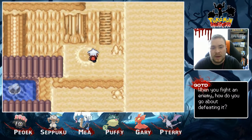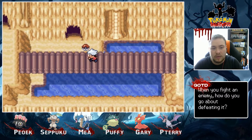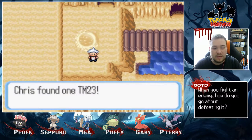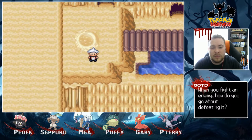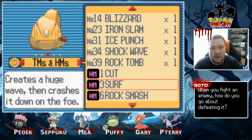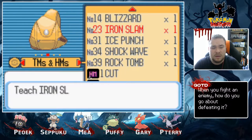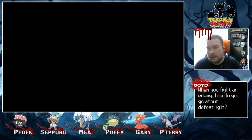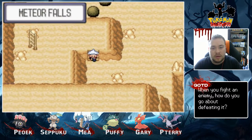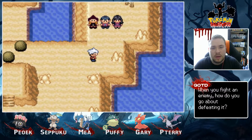Are you telling me I can't go this way? Oh, there's an item there I can grab — TM-23! What's TM-23? Iron Slam. Can anyone learn it? Puffy can learn it. I don't think I wanna give that to Puffy though. Strength — I don't have Strength.